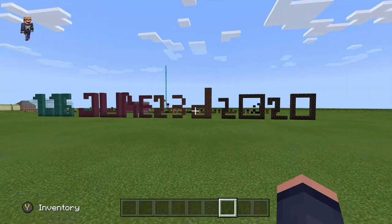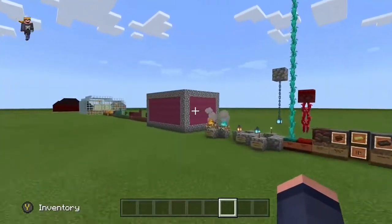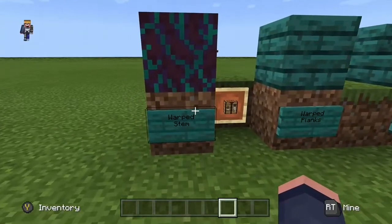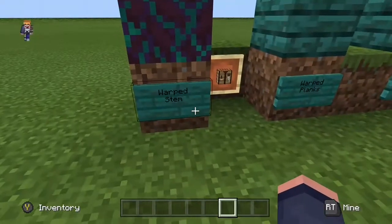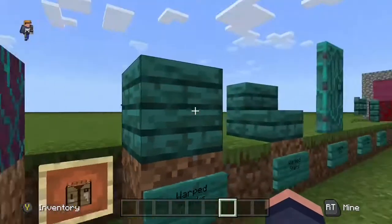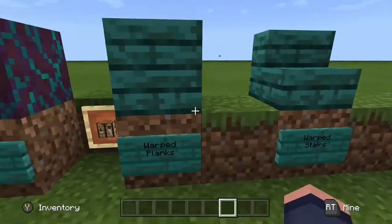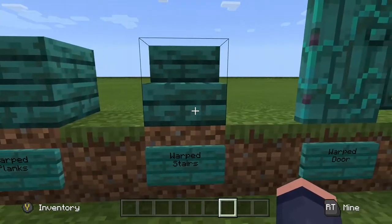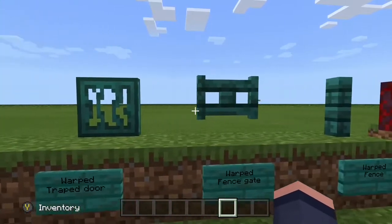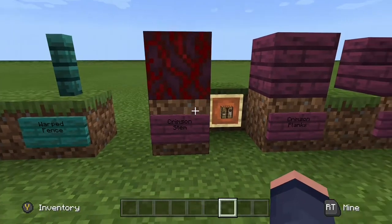Let's start from the beginning. This is warped stem and this is a warped sign — it's basically a new type of wood. You break down a warped stem, craft it into a warped plank, and from there warped planks can turn into warped stairs, warped doors, which are pretty nice, warped trap doors, warped fence gates, and warped fence.